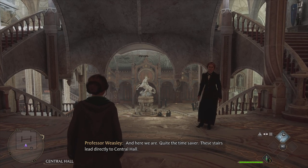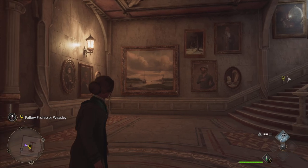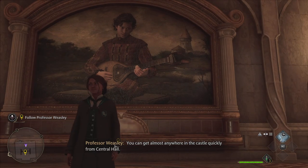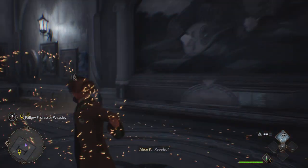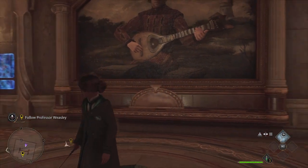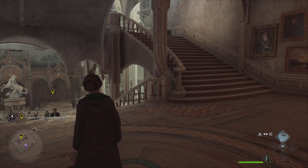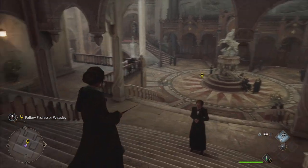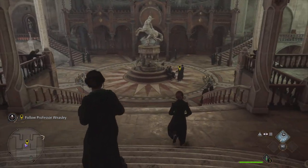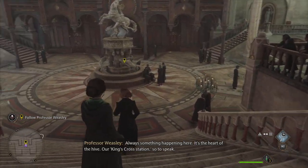These stairs lead directly to Central Hall. You can get almost anywhere in the castle quickly from Central Hall. Revelio. This place is going to be so big, isn't it?